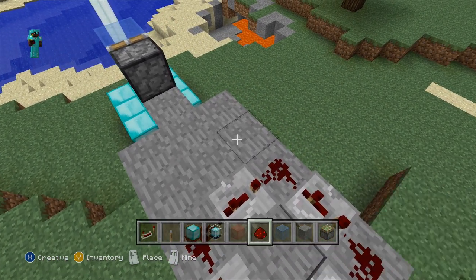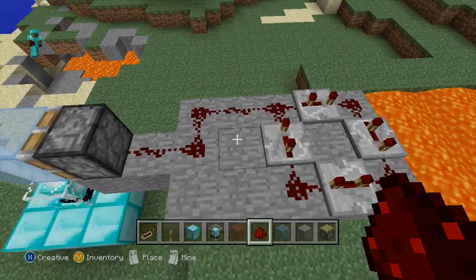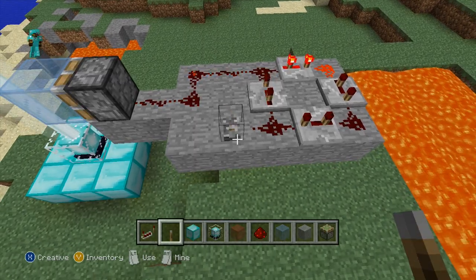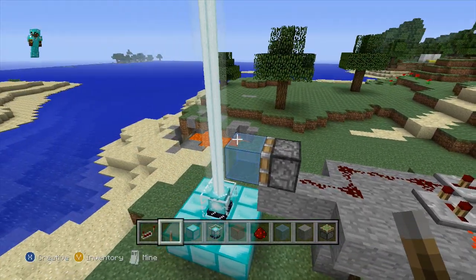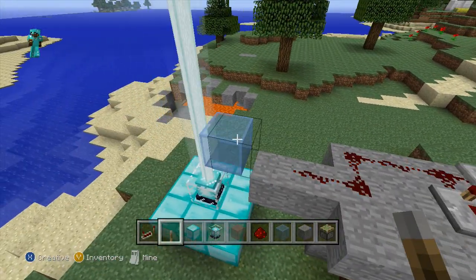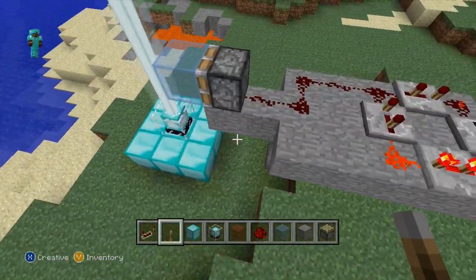Then I'm just going to connect this up to my piston — just like that. Now all I have to do is get it started. I'll take a lever and flip it, and you can see now this redstone current will constantly go in a circle and slowly activate the piston, flashing it into the beacon.